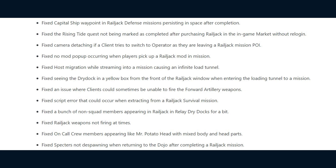A bunch of non-squad members appearing in the Railjack in the relay dry docks. Railjack weapons not firing at times. On-call crew members appearing like Mr Potato Head with mixed body and head parts. And lastly, DE fixed spectres not despawning when returning to the dojo after completing a Railjack mission.